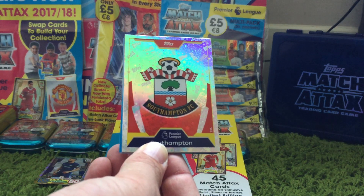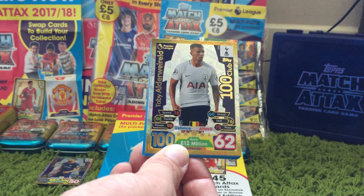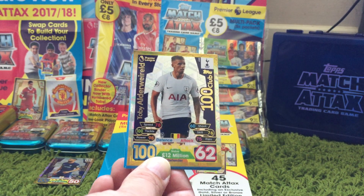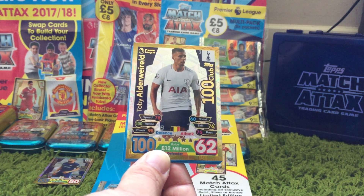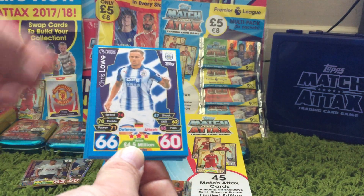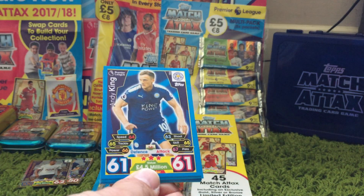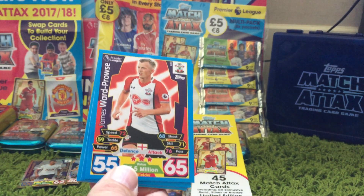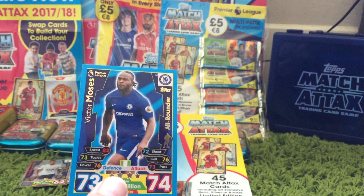And then we have a Southampton badge, and another 100 Club — so my earlier statement about 100 Clubs not being prominent in last year's multi-packs has been well and truly rectified. We have Toby Alderweireld for Tottenham — 100 Defence and 62 Attack. Then we have Chris Lowe for Huddersfield, Barahino for Stoke, King for Leicester, Fellaini for Man United, Ward-Prowse for Southampton, Ramsey for Arsenal, and a Moses All-Rounder card.